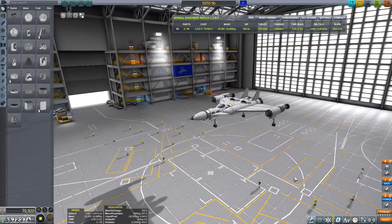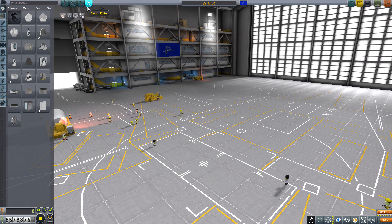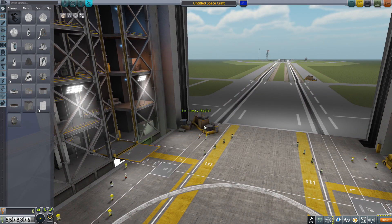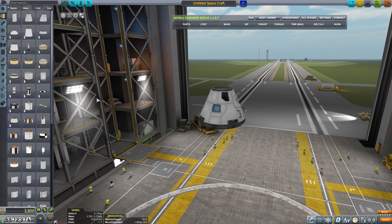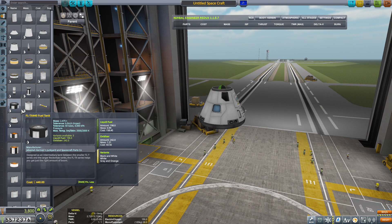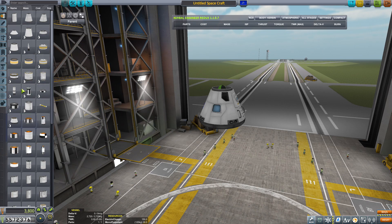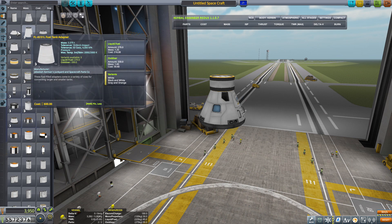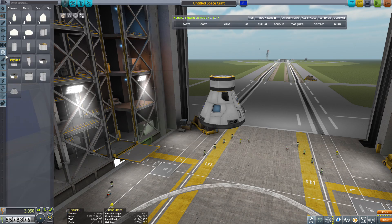Tschüss. Weg. Dreierkapsel – zu groß. Na gut, dann nehmen wir den. Da kommt ein kleiner Dockingport drauf, weil wir haben ja nur einen kleinen oben.